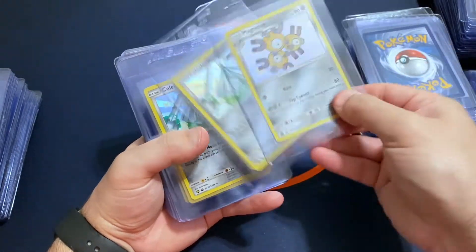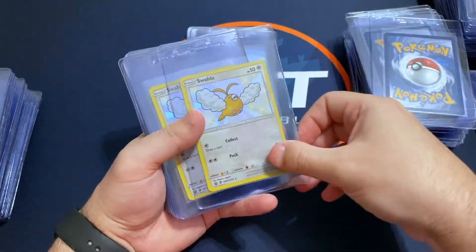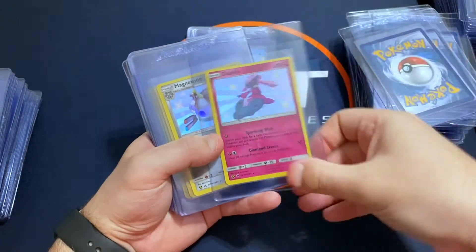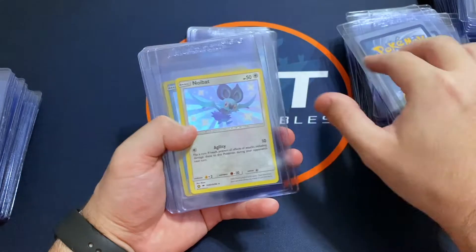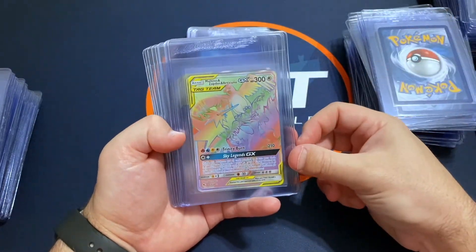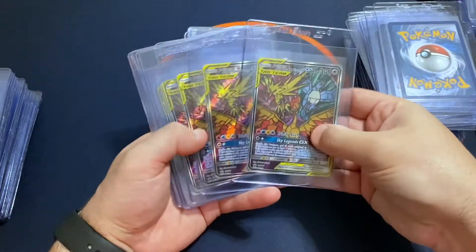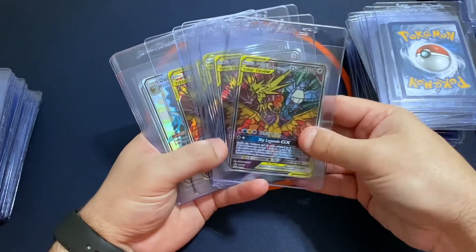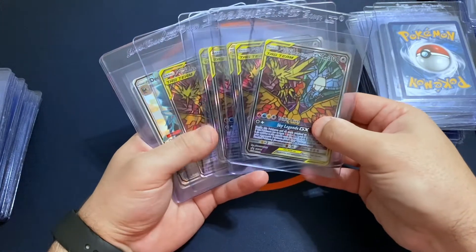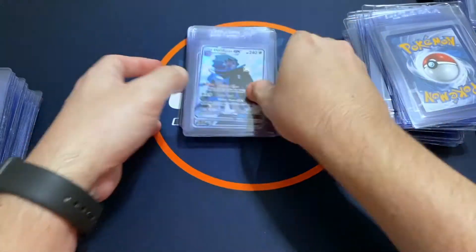I've got a couple Magneton shinies, Celesteela shinies, Swablu shinies. Then I've got one of the Rainbow Secret Rare birds. I threw all six of the promos from Elite Trainer Boxes in — once again I don't expect all of these to get tens. A pretty good bit of nines, a lot of these were off-center, but I'm sending those in anyway.